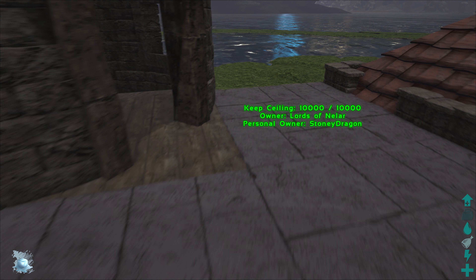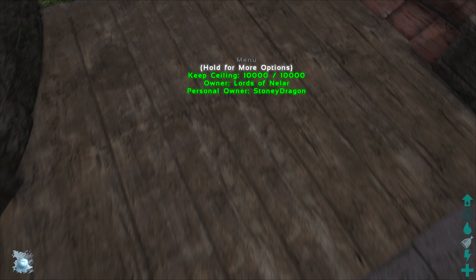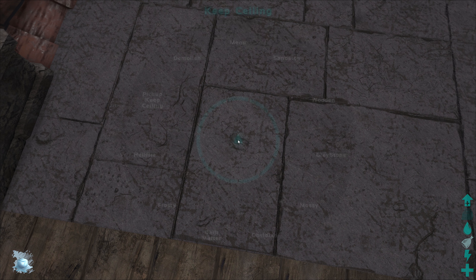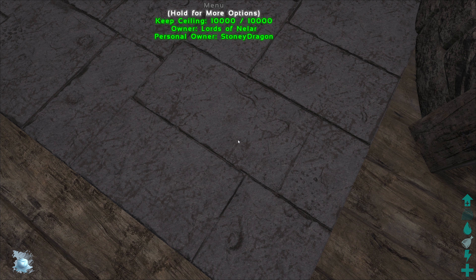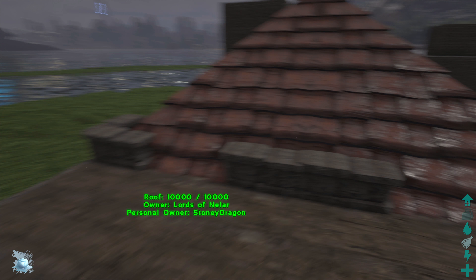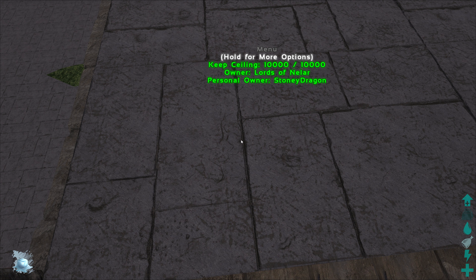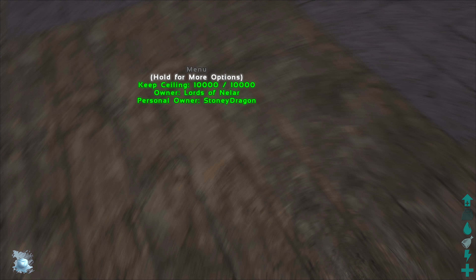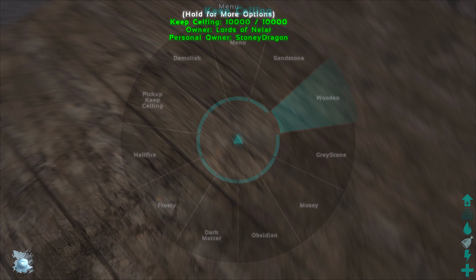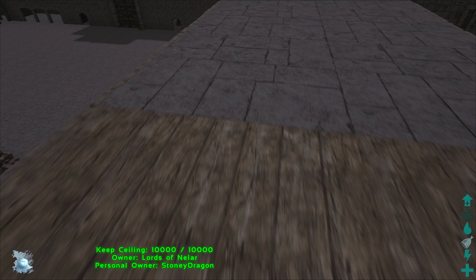So yeah, that looks great. All this has to go wood. I did put in a suggestion that if we can get lower degree roofs, that would be great too. I'm going to let that craft up and change all this to wood, and then I'll be right back, guys.